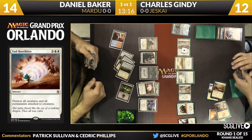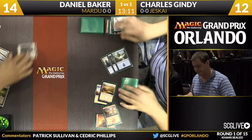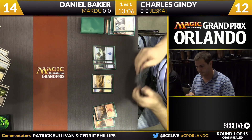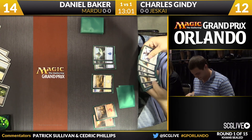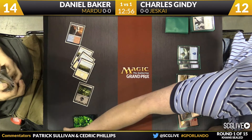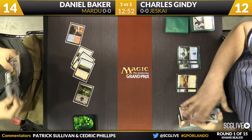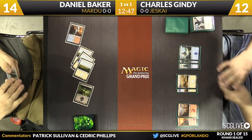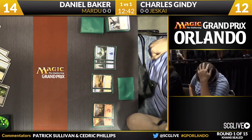Gindy may have just drawn a copy of High Sentinels of Arashin — not positive, but he's looking through the graveyard. Deep breath — he knows he's in trouble. But he moved in, as I would too. I'm not going to play around a rare in that situation. Gindy is a little frustrated that Daniel didn't even do the token alpha strike before casting End Hostilities, to maybe get some damage through. Daniel just played his fifth land and slammed End Hostilities.